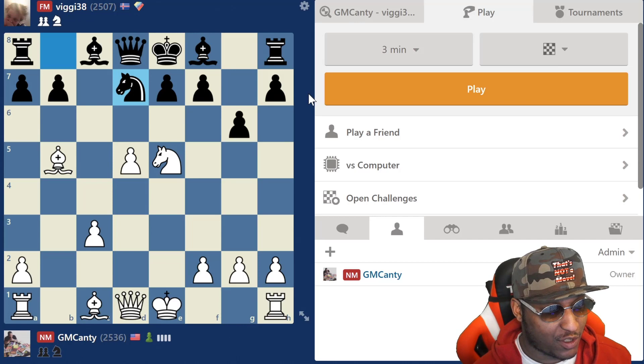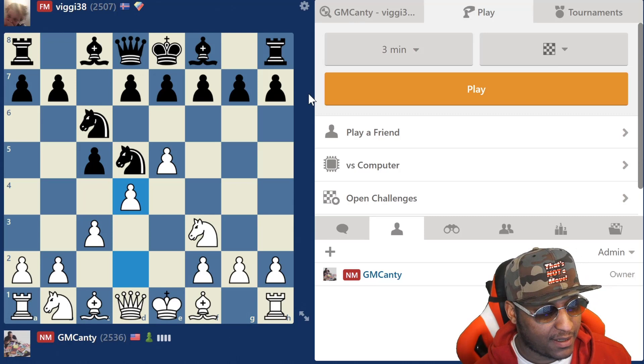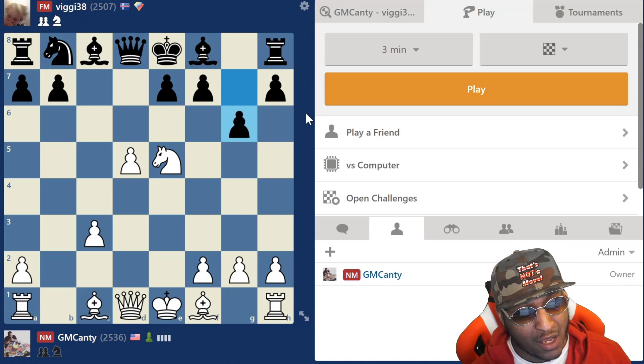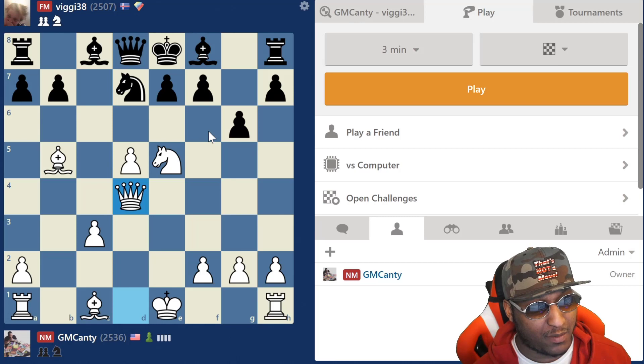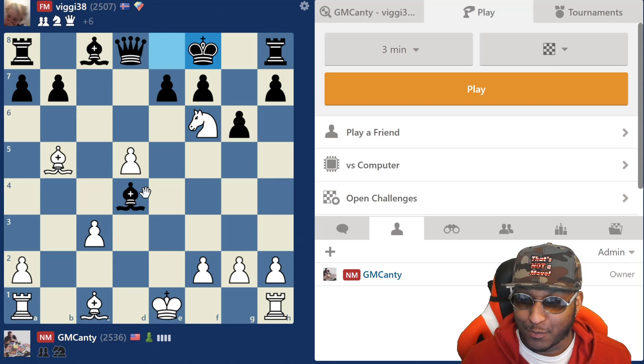One more time from the top: e4 c5, c3, knight f6, e5, knight d5, knight f3, knight c6, d4, snap snap, d6, knight c3, snap snap, takes, d5 and we live. Knight b8, take on e5 - he didn't play knight d7, he played g6, which is one of the unusual moves. Bishop check, knight d7, queen d4. He has to play f6 but who wants to play f6? Bishop g7 looks right, it's pinning, but you gotta see that line. Knight takes, bishop takes - hit him, get him off the board. Bishop takes and bishop h6 is beautiful.